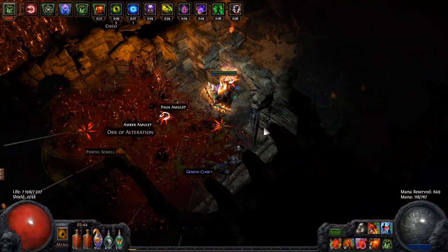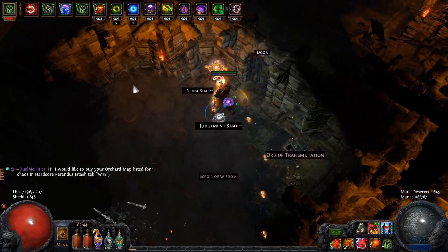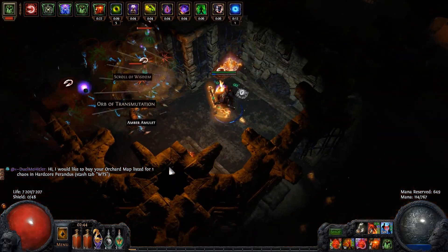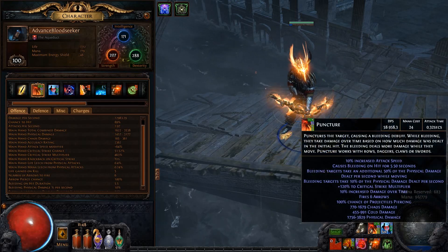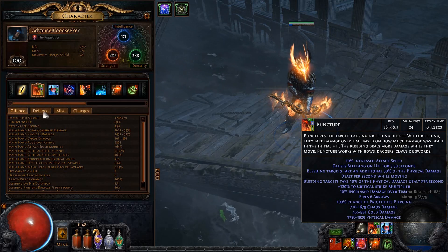This build best reveals itself in a group, because when you play solo, mobs die from flat damage, and only rare mobs and bosses can feel the power of the damage over time. The final tooltip DPS on Puncture in town is near 13k, and with flasks and charges near 60k. I cannot recreate the pure DoT DPS from bleed and poison, but it looks great.